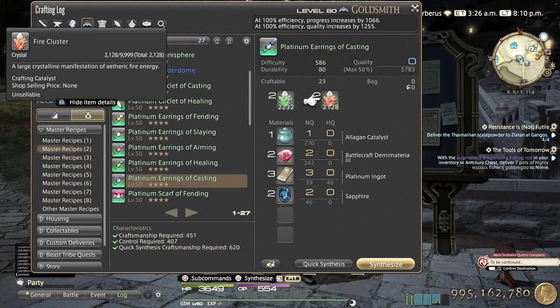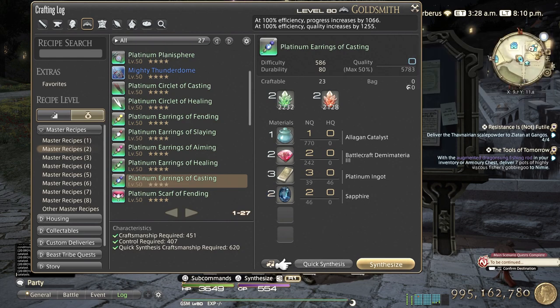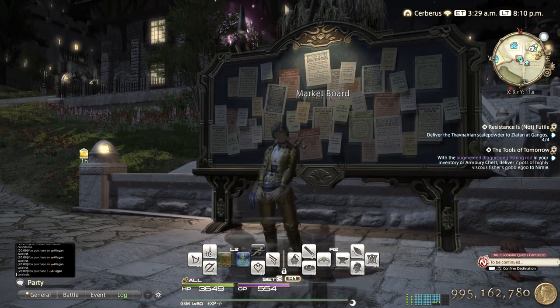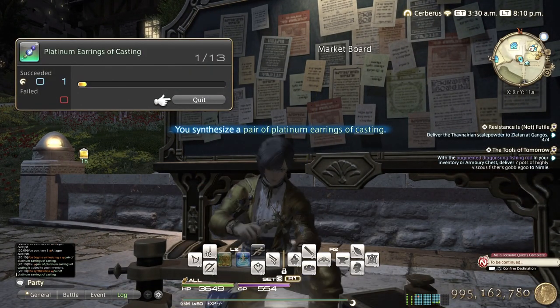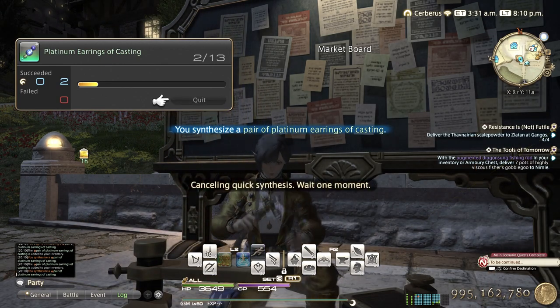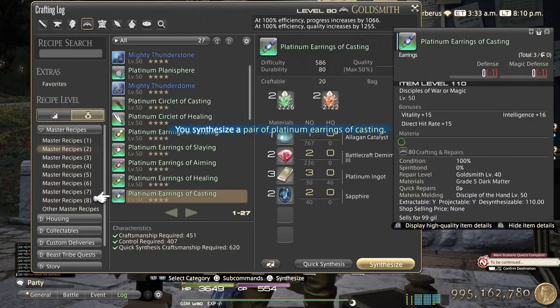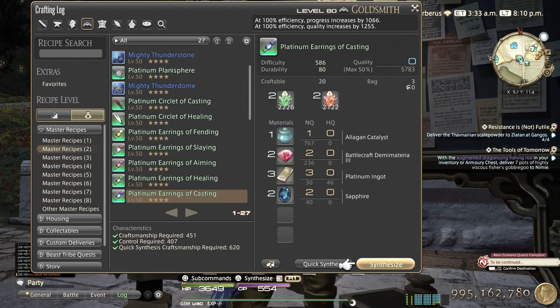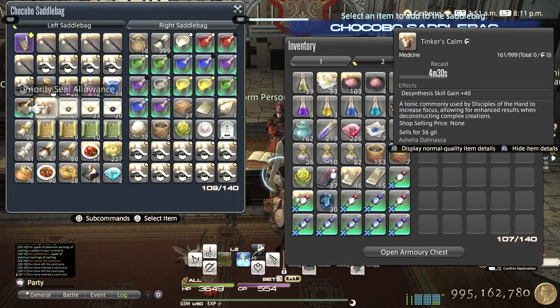Clusters are easy as well - a fair amount of ethereal reduction gets you a lot of clusters. All you do is just quick synth them, once you have enough craftsmanship to be able to quick synth them. You can see in your crafting log the quick synth recommended craftsmanship requirement, which is 620. So as long as you have 620 you won't fail them, and you can just quick synth them.